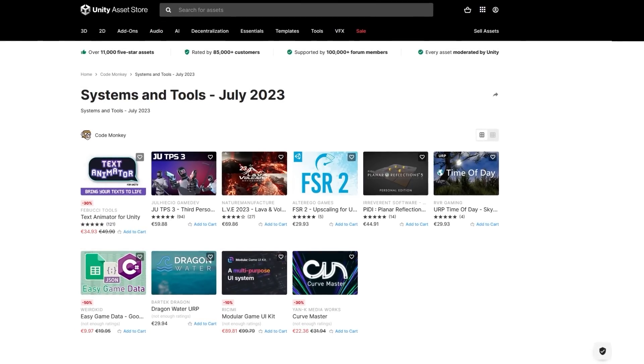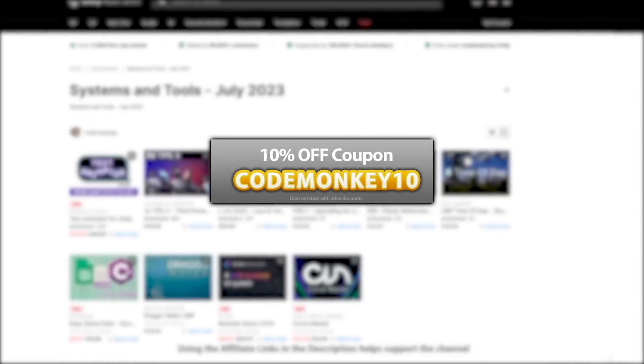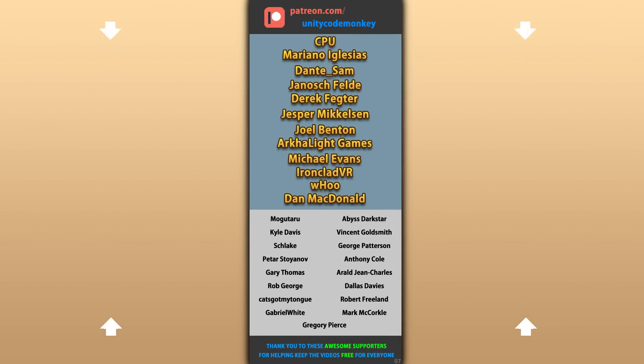Alright so those are my top 10 new tools and systems on the Unity Asset Store for July 23. There's links to all in the description and as a bonus you can use the coupon code MONKEY10 to get 10% off your order. Also check out my own free assets on the store. Hope that's useful, check out these videos to learn some more, thanks to these awesome Patreon supporters for making these videos possible, thank you for watching and I'll see you next time!